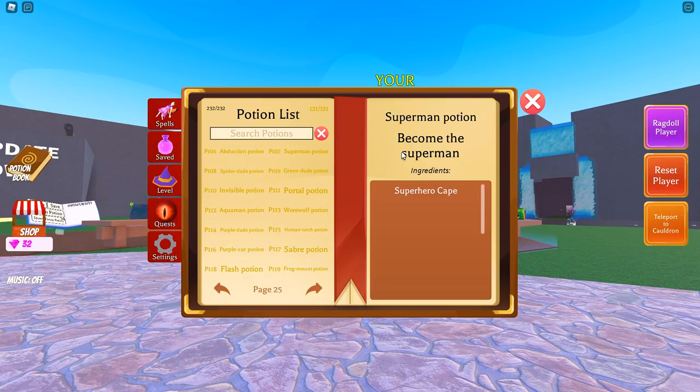We have even more on the premium side, and I have to say this is probably my favorite premium potions list I have ever seen added into Wacky Wizards — I love just about every single one of them. Let me know in the comments if you want to see a top five potions from this update. Let's start with P107, which is the superhero cape — the only way to get this is to purchase the brand new premium ingredient with gems or robux.